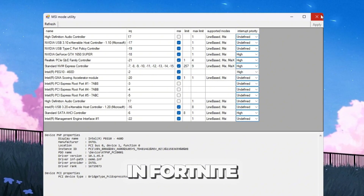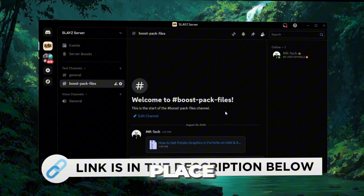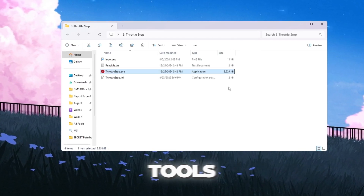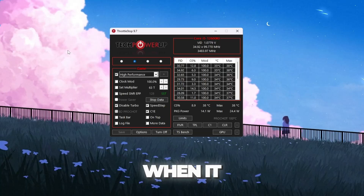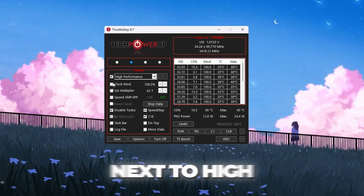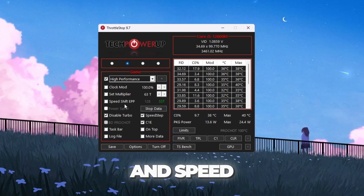Step 5: Improve CPU performance using Throttle Stop for Fortnite. Download the files from my Discord server — links are in the description. Go to your Tools folder, open the Throttle Stop folder, and double-click ThrottleStop.exe. When it opens, you will see different modes like Performance Mode, Game Mode, Internet Mode, and Battery Mode. Choose Game Power Plan and tick the box next to High Performance — this tells your CPU to always focus on maximum performance. Look at sections like Clock Mode, Set Multiplier, and Speed Shift Settings.